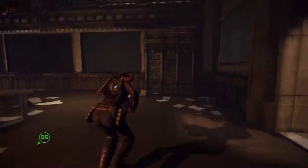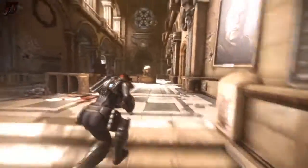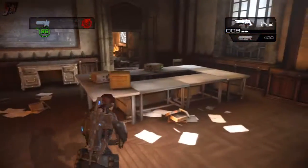We're just exploring some of these areas here. This was my first time through on Insane Difficulty, so I was double-checking because there were still a few COG tags and things I hadn't picked up at this point in the campaign. We're also after some ammo and all that good stuff as well.